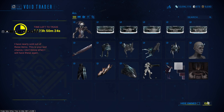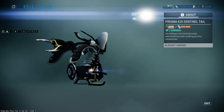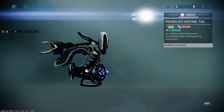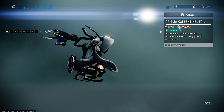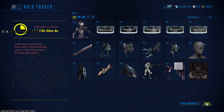Same with the Prisma Koi Sentinel Tail — it's on the back there. That's what I used to use along with the Jet Sentinel Wings on my Carrier before I started using the combat stuff. I like it quite a bit — 200 ducats and 200,000 credits. It's here in this rotation again if you want to grab it.